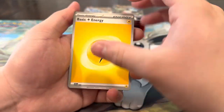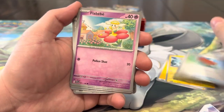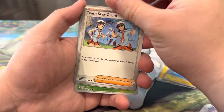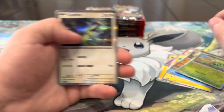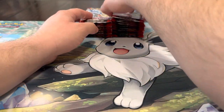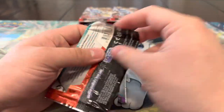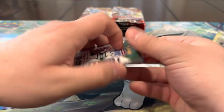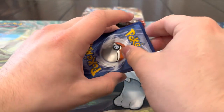We got the lightning energy, Rotom, Pawmot, Pawniard — let's see what else we got. Toxicoat, Floridus, Miriam, Team Star Grunt, Croagunk, Cacnea, and a holo Cyclizar. We're getting pretty close to finishing this set but it's been hard to pull the last cards we need. We started off really good but now we're getting a lot of dupes, so hopefully we can get something in this video today.